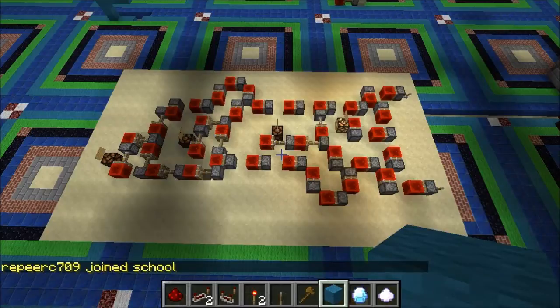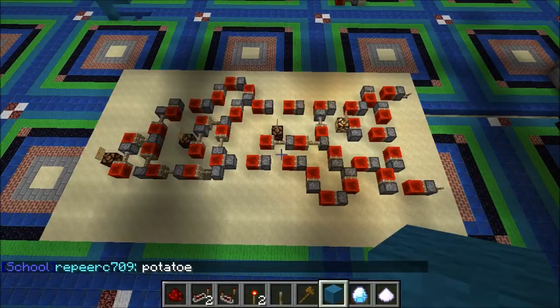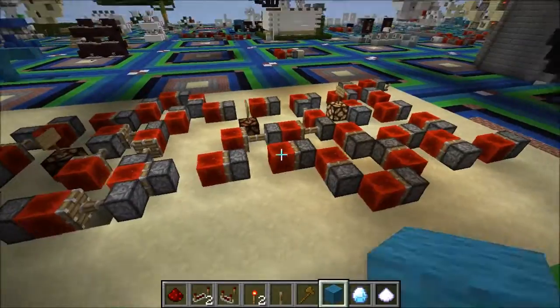What you see in front of you is a feat of one-high logic. Now if you aren't sure how one-high logic with pistons works, I made a video on it a while ago. It showcased a few basic logic gates as well as some memory. I've taken these gates up to the next level in this circuit and built a two-bit binary decoder.